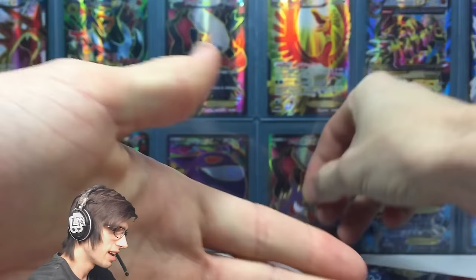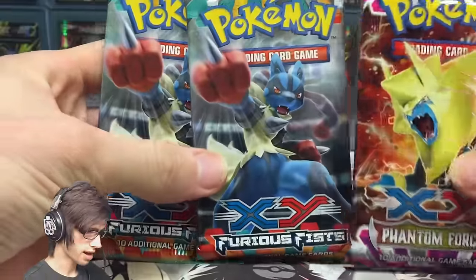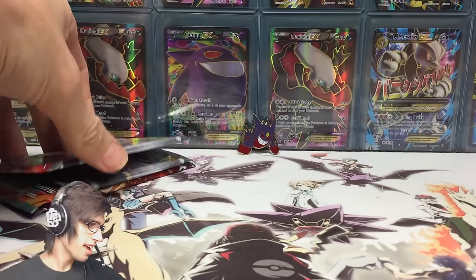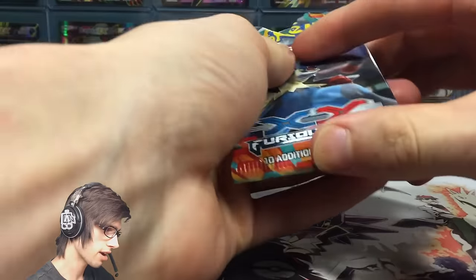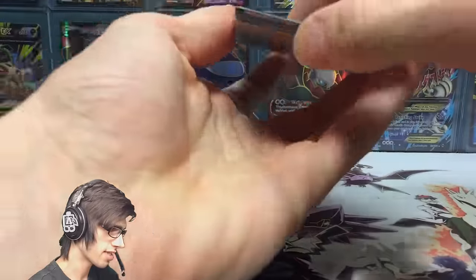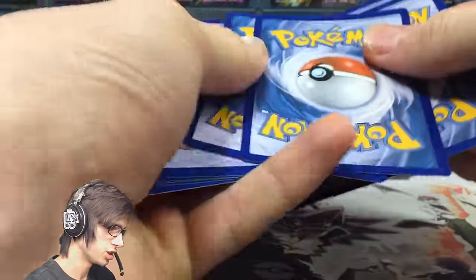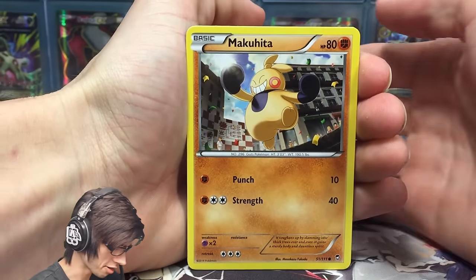Let's throw that up the back and continue on to these three booster packs. We've got the two Mega Lucario packs and the Mega Manetric pack. We'll start with Furious Fist and finish on Phantom Forces, as I think Phantom Forces is the better set. Let's aim for maybe a Lucario out of these two Furious Fist packs. There is the code — enjoy! Let's see if we can get that classic first pack magic.